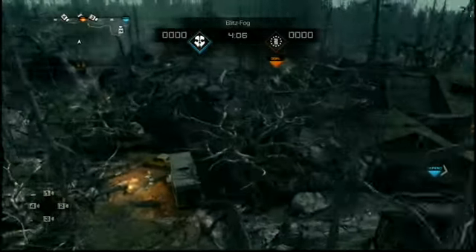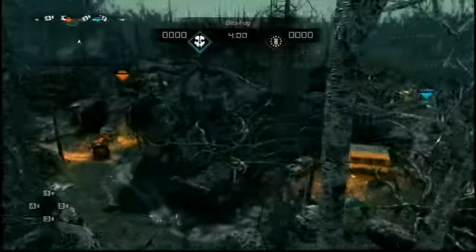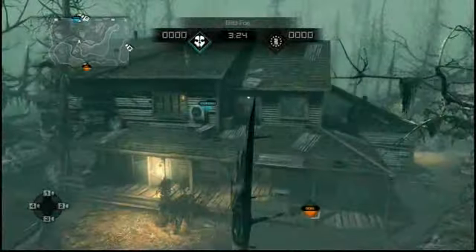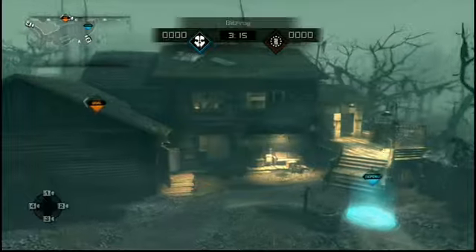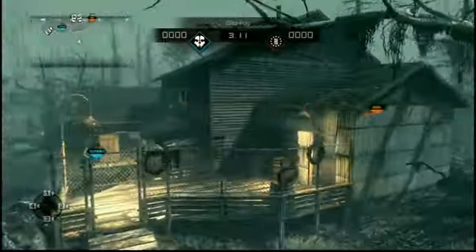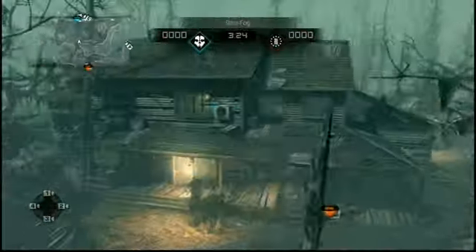If you want to establish your dominance on this map and totally wreck noobs, there are some key locations to note. The Lodge is a two-story building — it is the biggest and main housing on the map. It has a bunch of windows, but the best thing about this map is there's no perfect sight line.